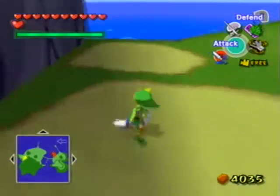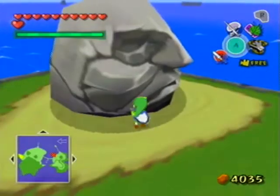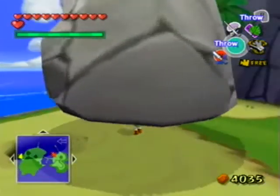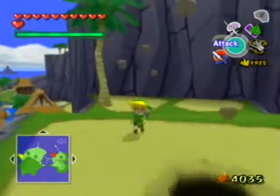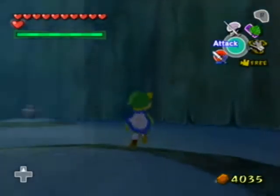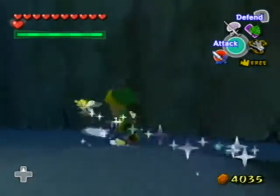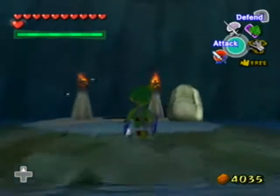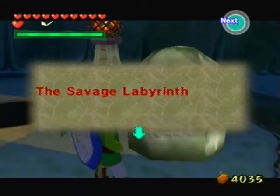That looks a little bit past half. Anyway, if we fly over to here where there's this giant stone, we can lift it out of the way, and then there's this little hole here. So we're gonna fall down here, and this is actually where the Savage Labyrinth lies — or the Savage of the Labyrinth, whatever it's called. It might be called Savage Maze. And as we can read here: Savage Labyrinth. Okay, so it is a Savage Labyrinth.